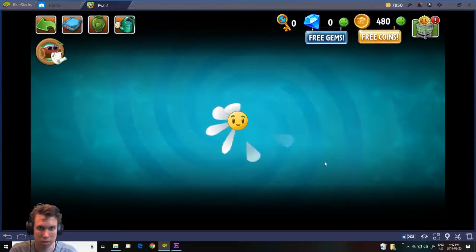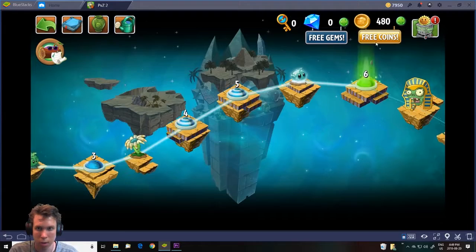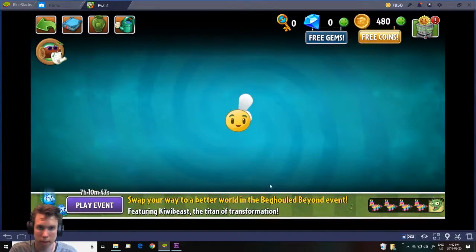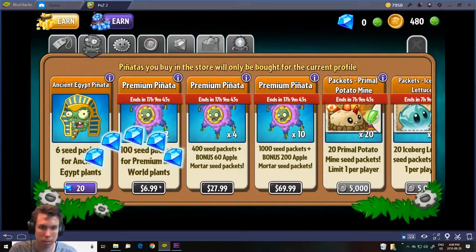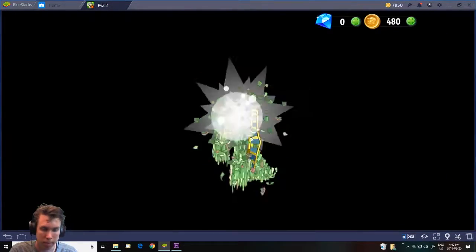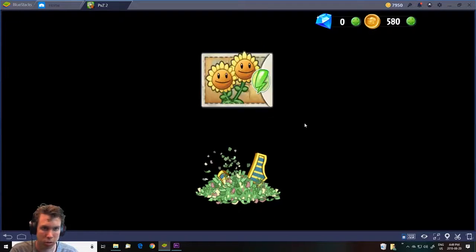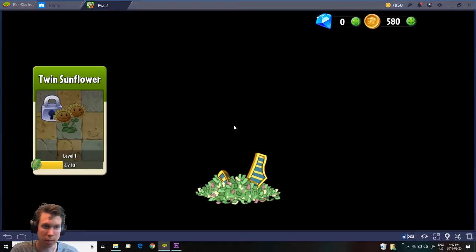They're pretty simple to use. Quick thing — oh, piñatas! It wants us to buy a piñata, which is basically just going to give us more gold, pea shooter cards, and oh — double sunflower, the twin sunflower which we haven't unlocked yet.